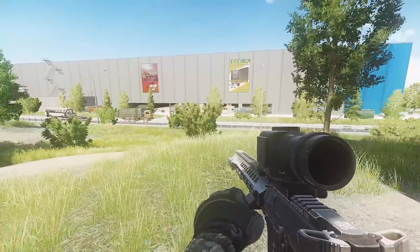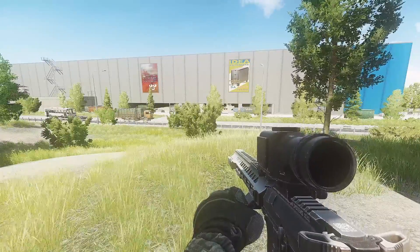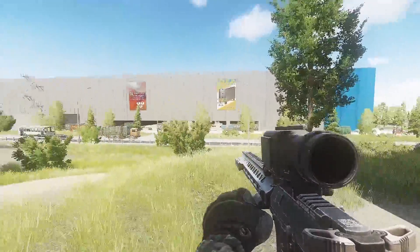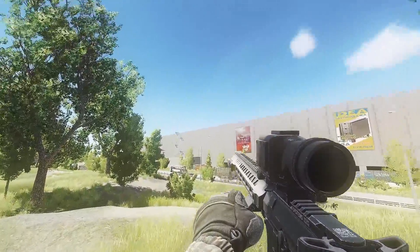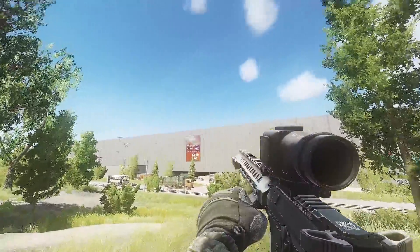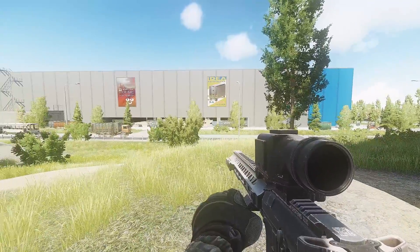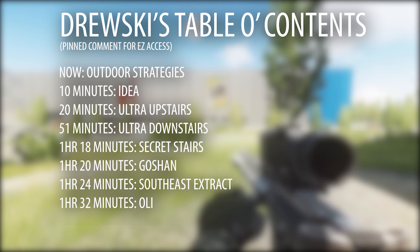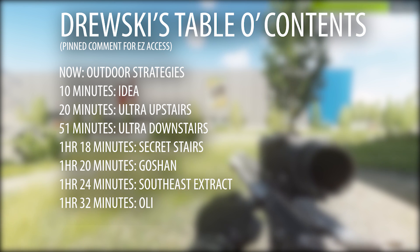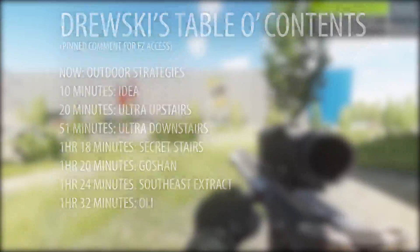There's so much to this map that I can't go all over it unless I were to spend six hours. So we're going to highlight the most important points as I walk through the map. We'll probably talk about the outside of the map first, then go into IDEA, then Goshen, then Ultra, then Oli and the southeast area. I'll leave timestamps — these are offline raids and they only last 42 minutes, and we're definitely going to be talking longer than 42 minutes.